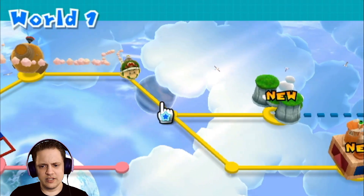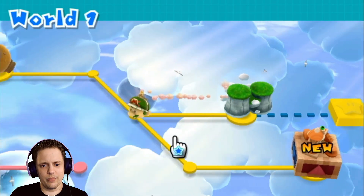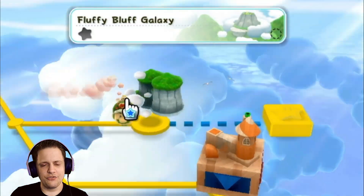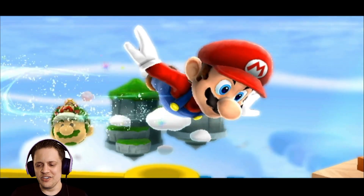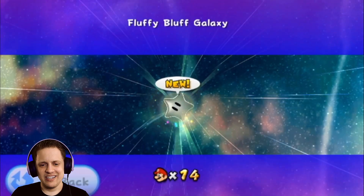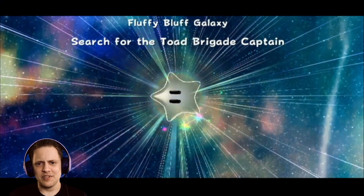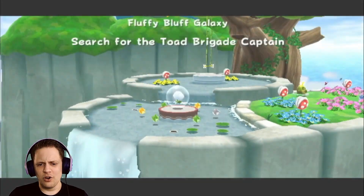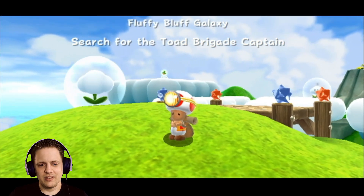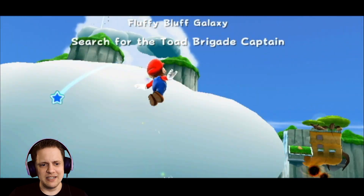So I can either go here or here. You know what? This one looks fun — I am going to do the Fluffy Bluff Galaxy. There is a star medal, so hopefully I can keep a better eye out for that. Search for the Toad Brigade Captain — this is before they started just calling him Captain Toad, but we all know him as Captain Toad. Don't worry little guy, you get your own game and everything. Just gotta keep believing in yourself.